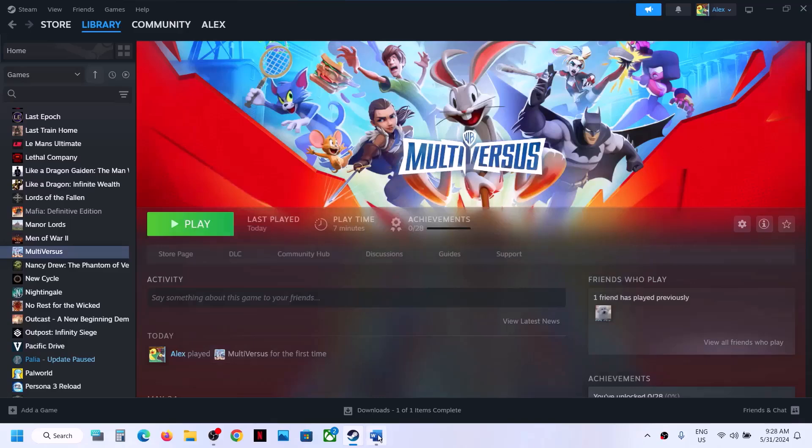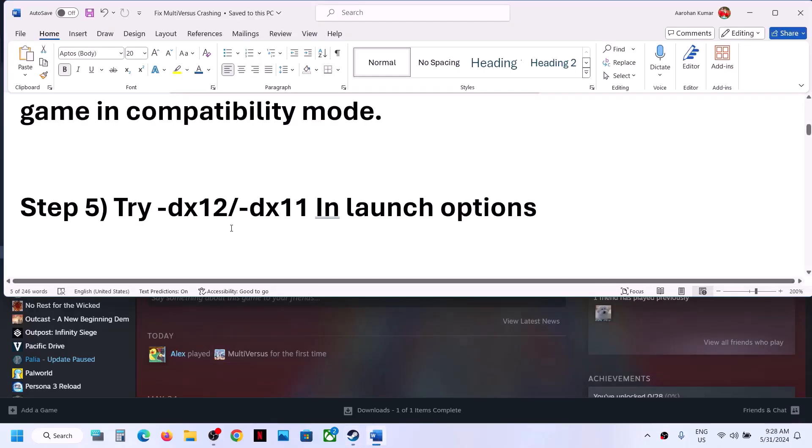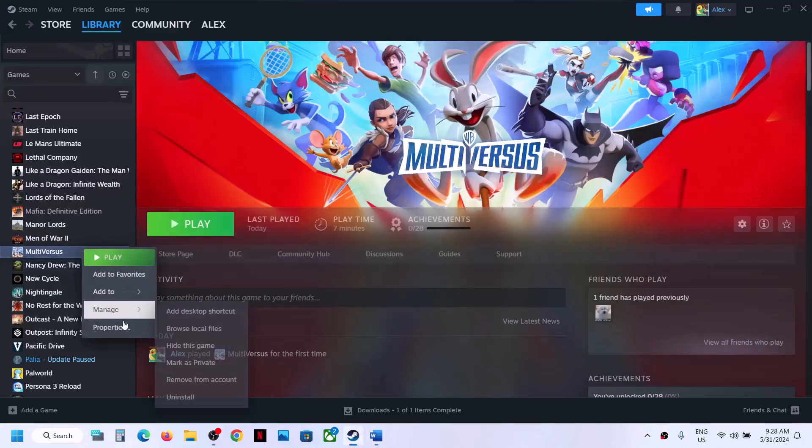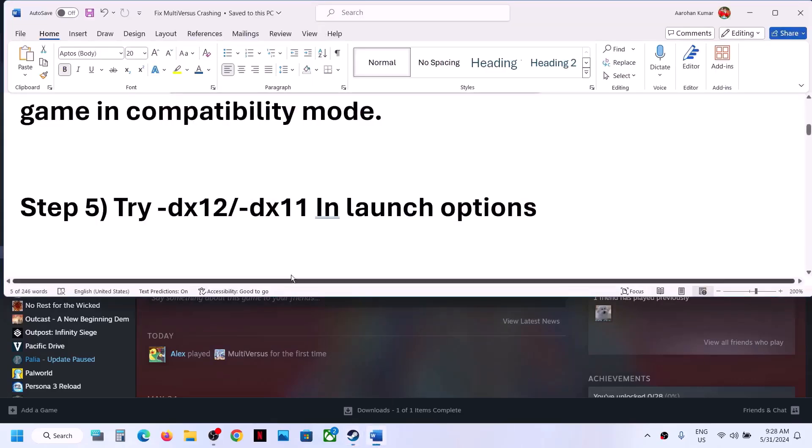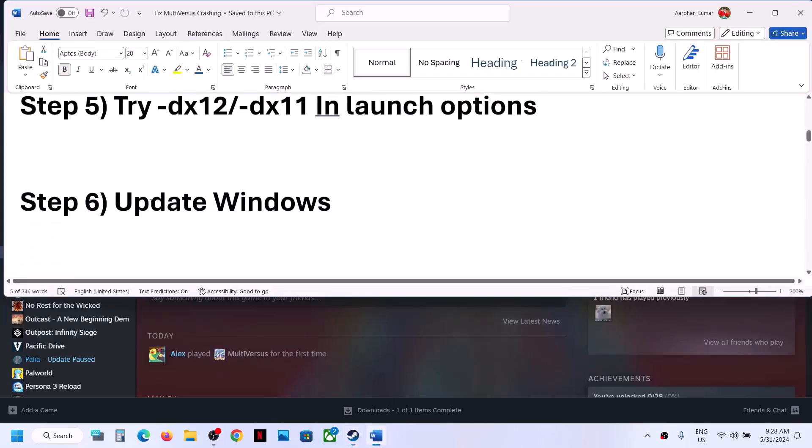If typing -dx11 or -dx12 still doesn't get the game launching, you can remove the launch option and follow the next step.